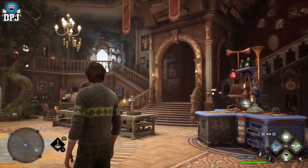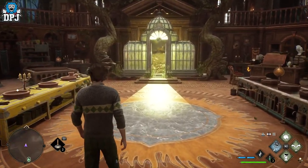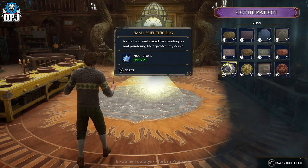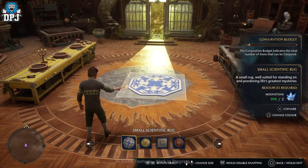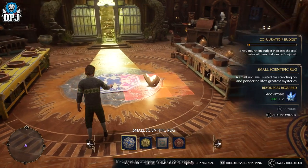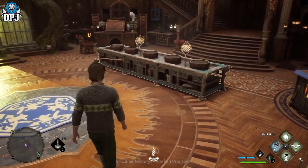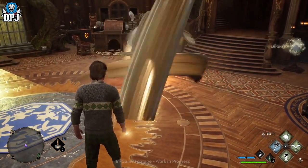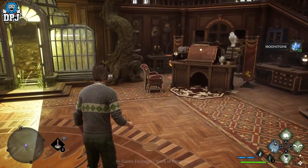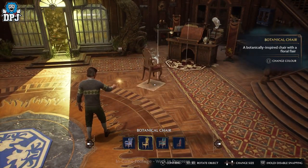The Room of Requirement is another one which is just absolutely amazing. It is your home within Hogwarts, your own personal space which you can heavily customise. This is where you will upgrade and create for your character in regards to potions and tools for battle, gear pieces and much more. These are all crafted and brewed within the Room of Requirement.